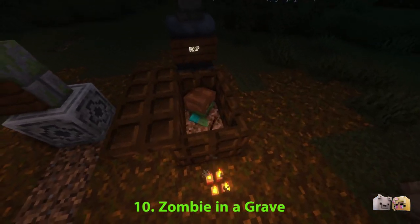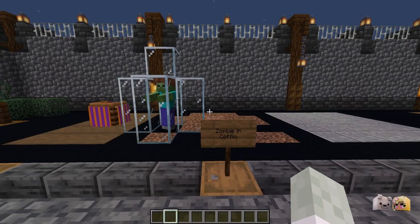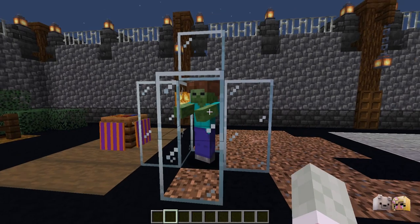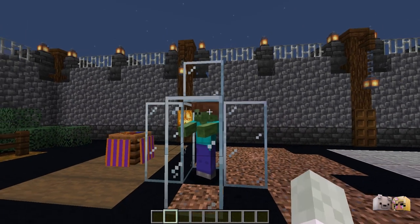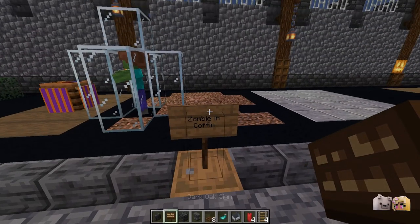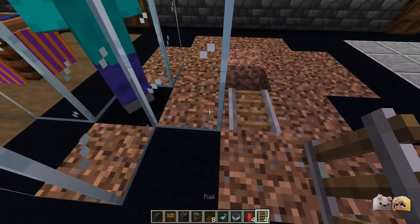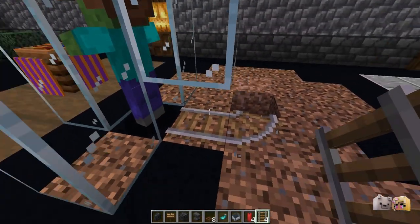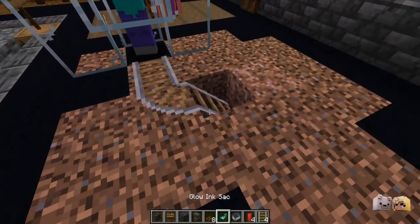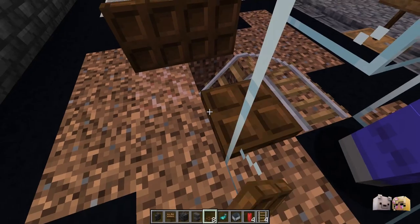This moving zombie in coffin is an extra creepy addition to a graveyard. I've got my zombie here — I trapped him in some glass and put a leather hat on him so he doesn't despawn. Now we can use some rails to move him into place. Dig a hole and create a mine cart rail like this, then set up some trap doors around the shape of the coffin.